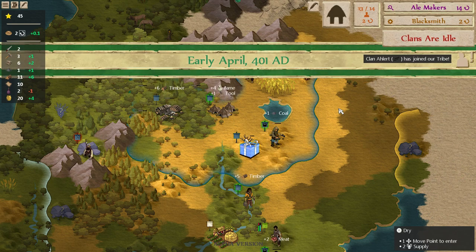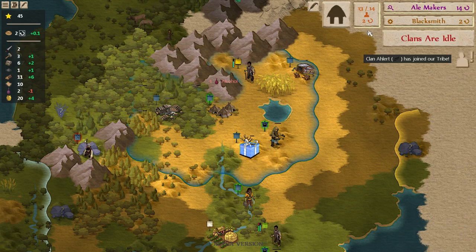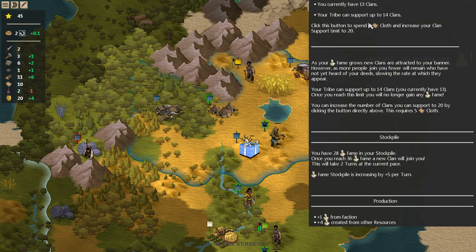So now we can start producing more clans more quickly, because we got that additional fame. You can see at the bottom of this tooltip — we're now getting plus five fame per turn, whereas before we were only getting plus one. So that's a pretty big increase.